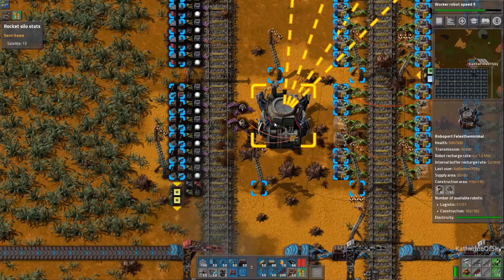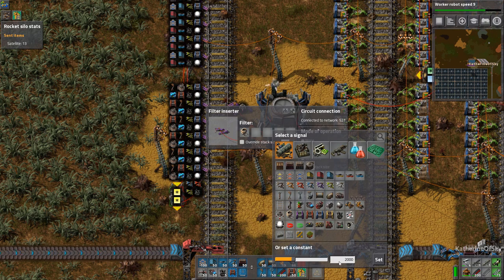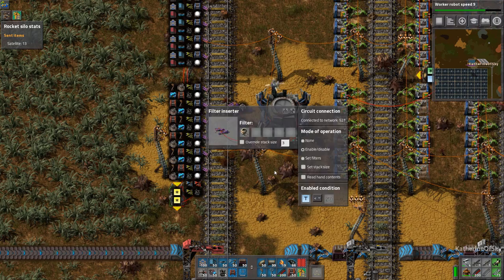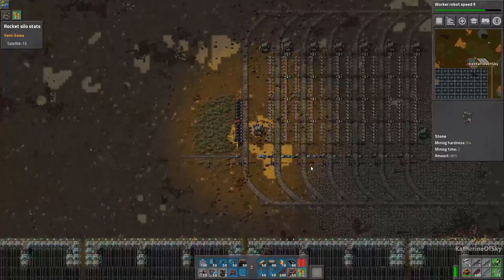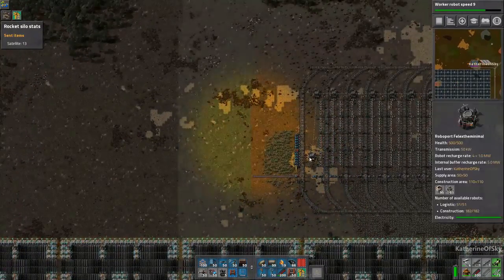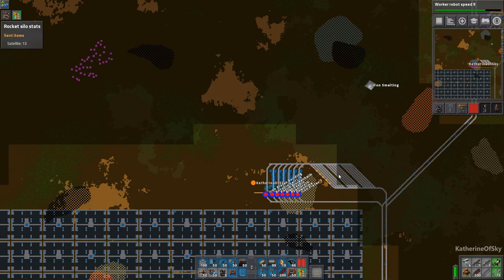How many of these bots do we want? I'm thinking we're going to want maybe 50 construction bots, and then the opposite on our logibots — I think we're going to want something like 3,000 here, just as an outside number. I have no idea how many we're going to need; we'll have to see when it goes.